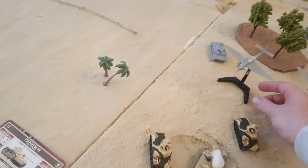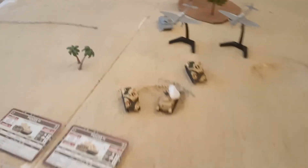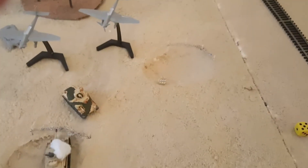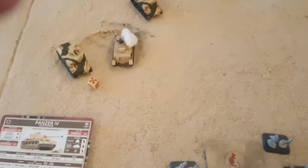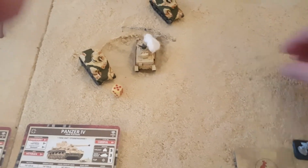The Stukas go in against the Grant tanks — three attempts to range in on four-plus — get it first try. Template covers two tanks. First tank: hits on a four — hit. Second tank: yes, also hit. Top armor one versus anti-tank four — first tank saves it. Second tank top armor one — four-plus saved. Stukas came in but did nothing.